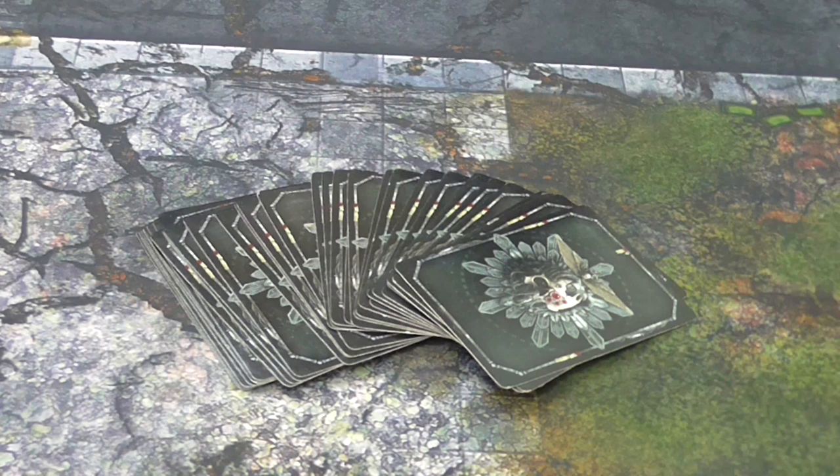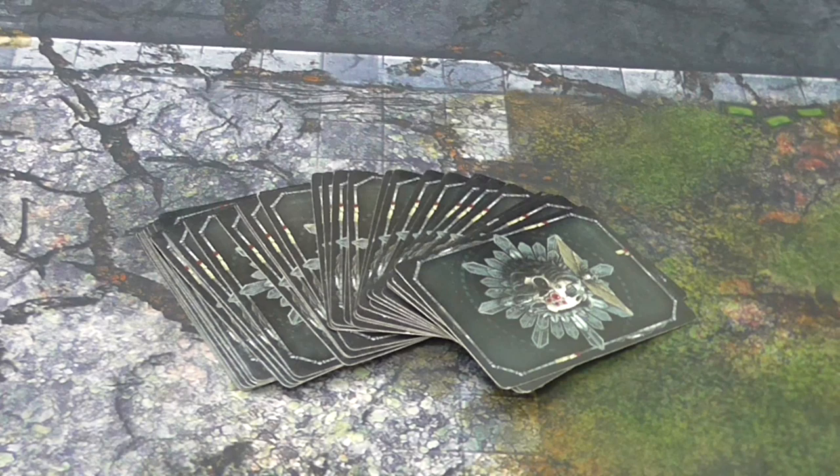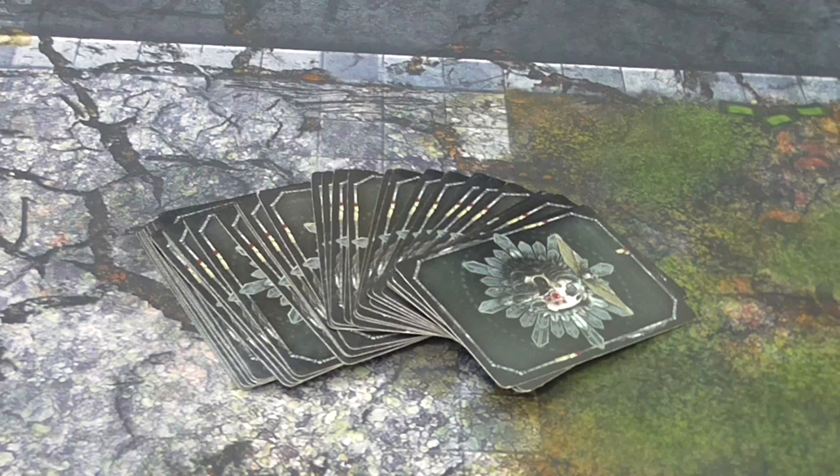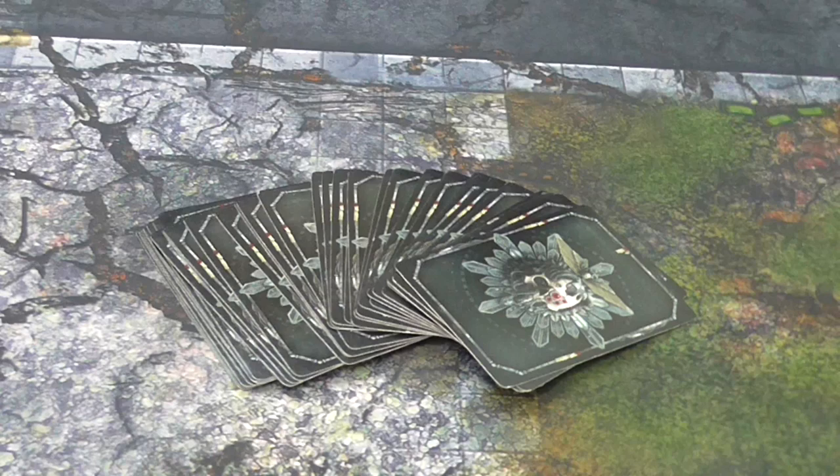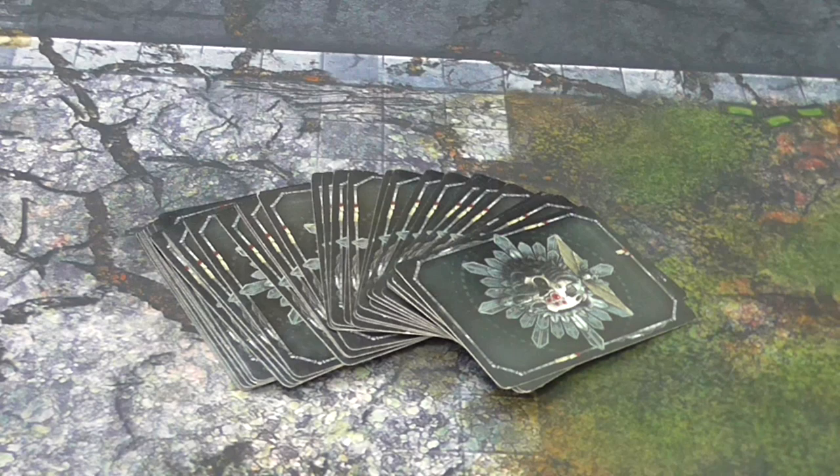Any units that have the ability to deep strike or come in from reserve will also be useful. In a lot of my armies, I will frequently keep a small unit of jump infantry back to come in late on turn 3, or earlier if I draw Behind Enemy Lines, giving me a guaranteed point. It's also nice having a cheap unit come in and grab Line Breaker at the end. I'll frequently run an assault squad or, in my Death Watch, a bare-bones Vanguard Veteran squad useful for going after Behind Enemy Lines or securing Line Breaker at the end of the game.